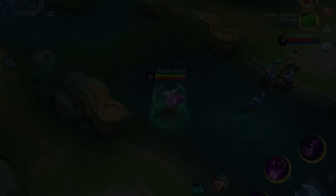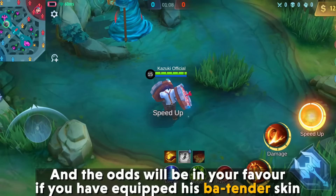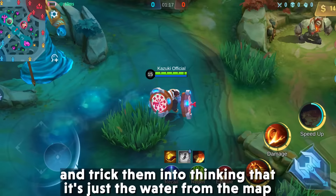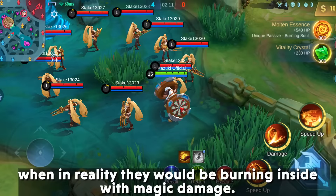8. Barats Bartender Skin — Going Barats as a roamer, you will have to contest turtle lanes whenever necessary, and the odds will be in your favor if you have equipped his Bartender skin. His ultimate on this skin can easily confuse the enemy and trick them into thinking it's just water on the map, when in reality they would be burning inside with magic damage.